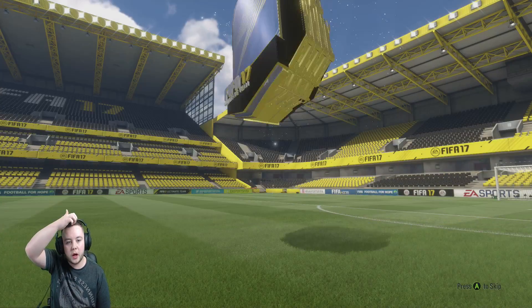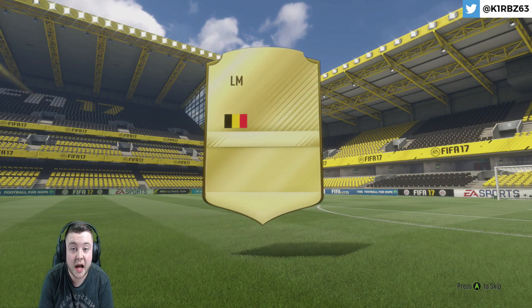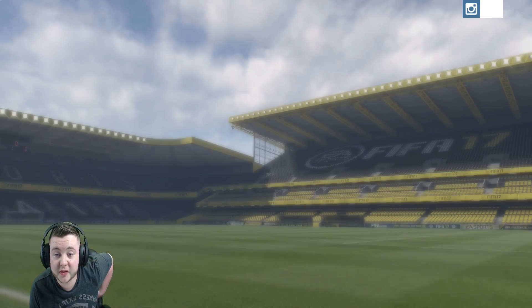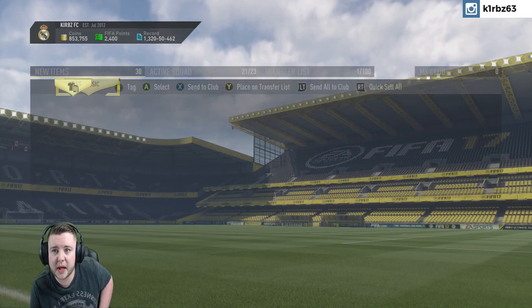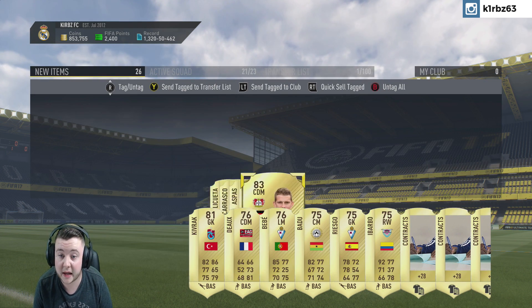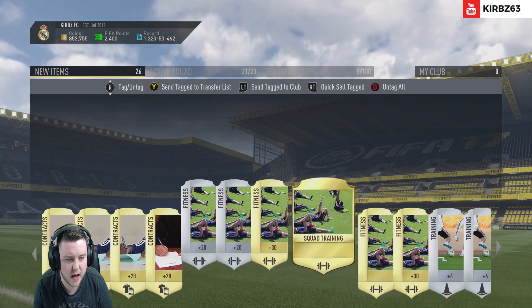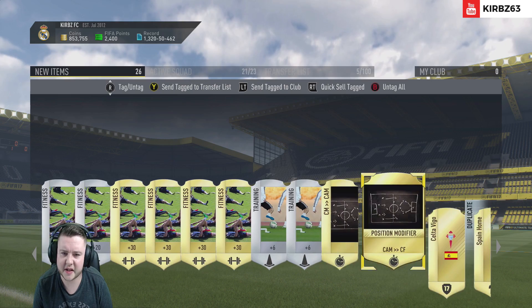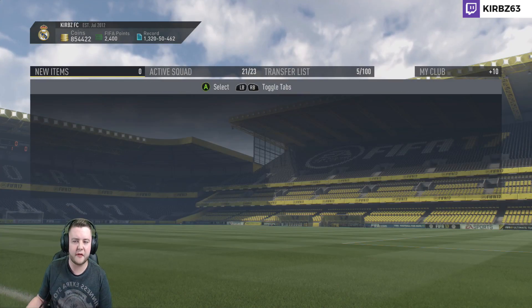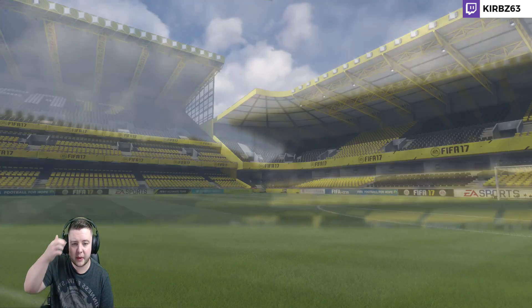If we open up another one, it's another walkout coming - two decent-sized flares. Is that going to be Yannick Carrasco? You know what, that's not bad at all, we'll take that out of that pack. Who else is going to be in this one? Azpilicueta as well, and a couple of 83s - not bad. Send those straight to the transfer list. Wow, that's a decent little pack to be fair, we'll take that. So 1,100 FIFA points to get a few consumables and those 83-84 rated players, we'll take that.